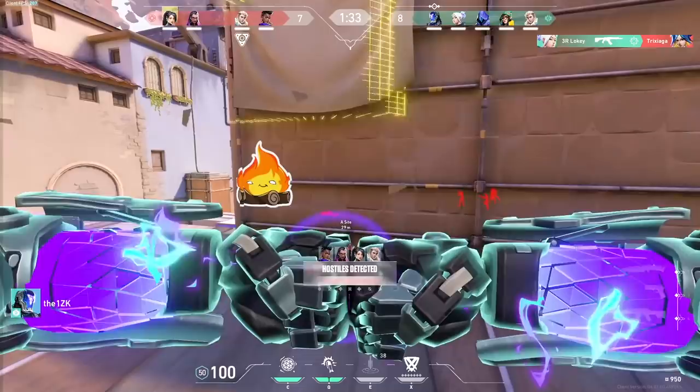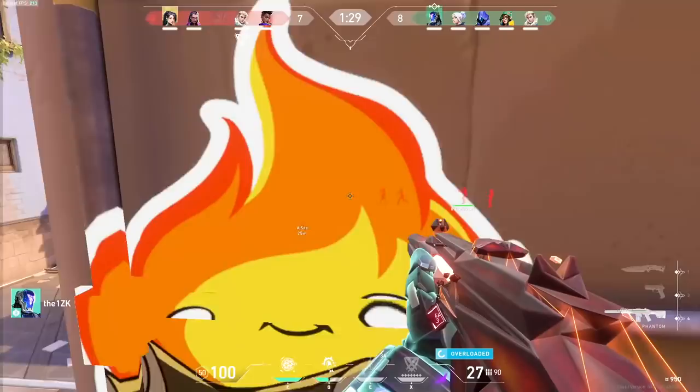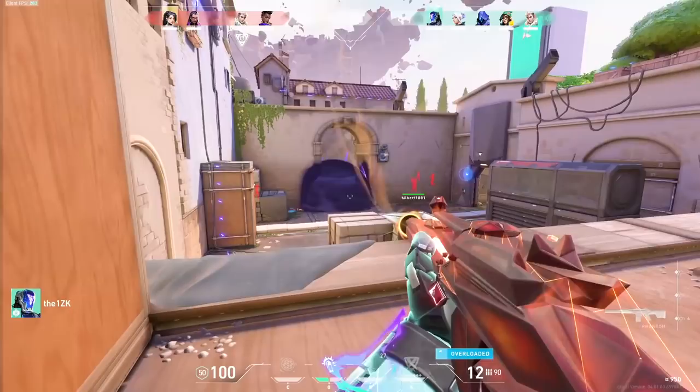I think KO really has it all when it comes to his kit. He has info in his dart and suppression, a nice flash, and a molly. What else could you really ask for in a kit? Combine that all with how strong his ult is, which basically takes any opponent's abilities away — KO should really be used more.